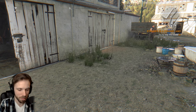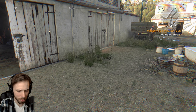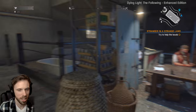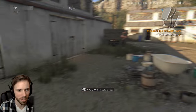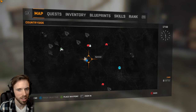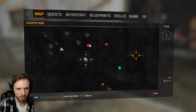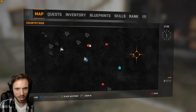I believe the developers at Techland sent me a little map, and I count three — one, two, yeah, there's three of them. Obviously we're gonna do things on the way and see what kind of trouble we can get into. But I think the first one is right off the coast here, so I will go to that one first and then work my way west.